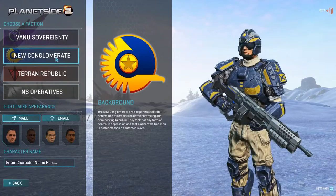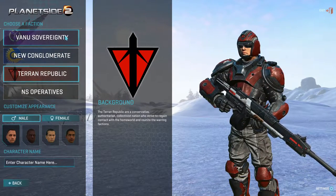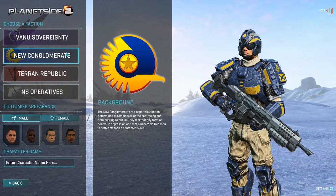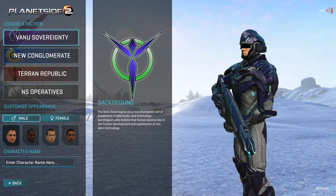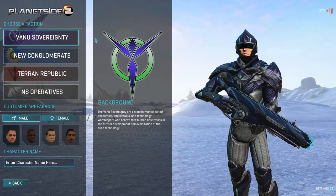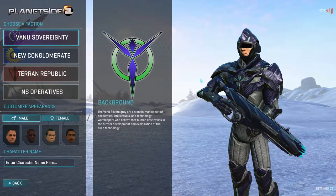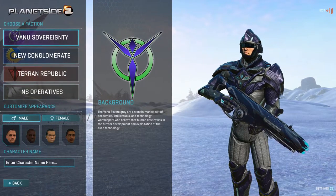The Terran Republic's tank is basically the sniper tank, the New Conglomerate has a normal US military-style tank, and the Vanu Sovereignty have alien stuff. We asked which one sounds coolest and went with the Vanu Sovereignty — the religious alien worshippers.